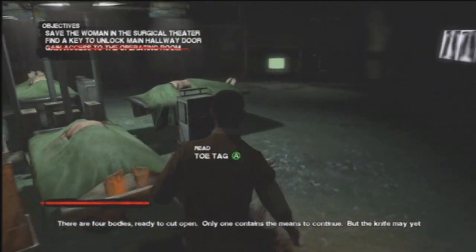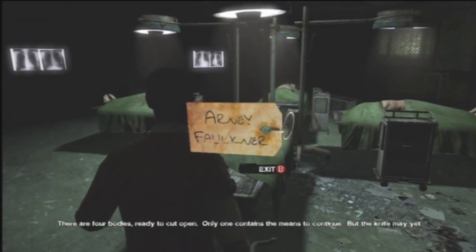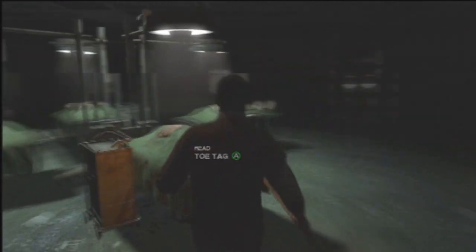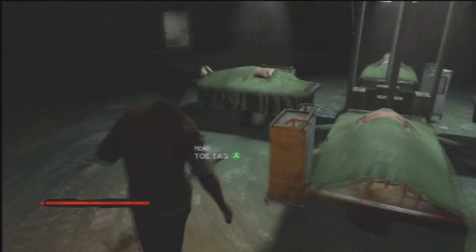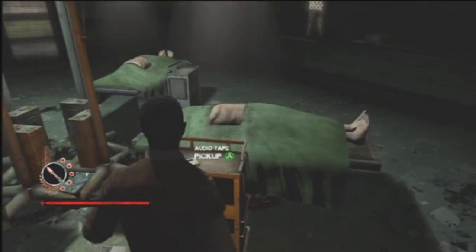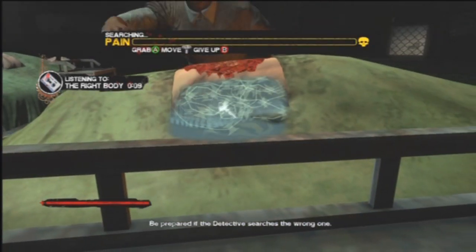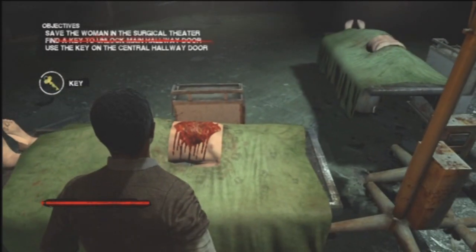Now there's four bodies and you have to find the one with the key, as he's telling you right now. You can run around and read the names — this is the guy you have to cut. On both times it's been the same person, so it might be the same person for you. It says you'll be sorry if you cut open the wrong person — the other people are alive. But nothing really happened to me. It says the right body, and then right here just move towards the key and hit grab.